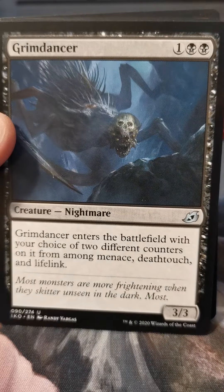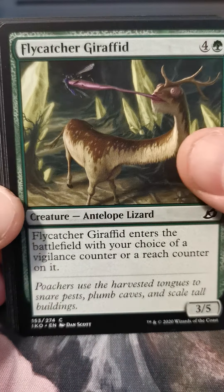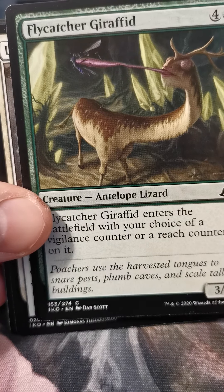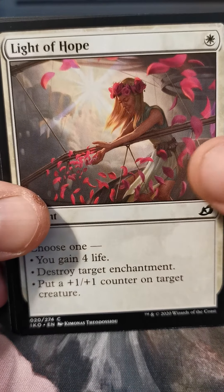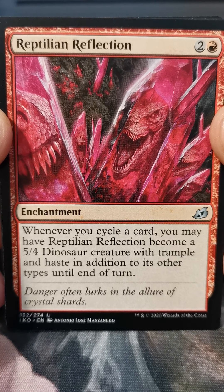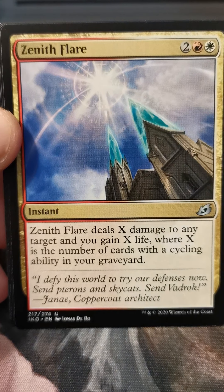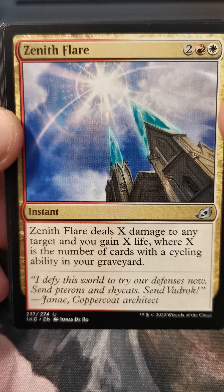Checkpoint Officer, Frost Veil Ambush, Prickly Marmoset, Humble Naturalist, Bushmeat Poacher, Blister Spit Gremlin, Facet Reader, Knight of the Ebon Legion... Commando. Flycatcher Giraffed — we call them long neckies. Light of Hope. Reptilian Reflection — don't let this card beat you up, cause it will if you let it.